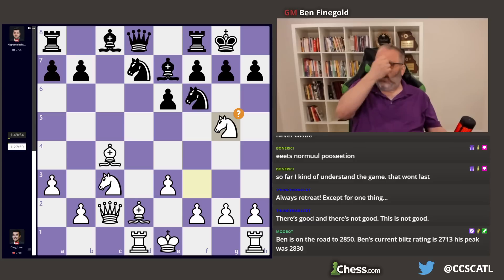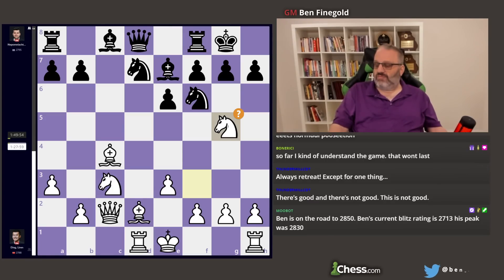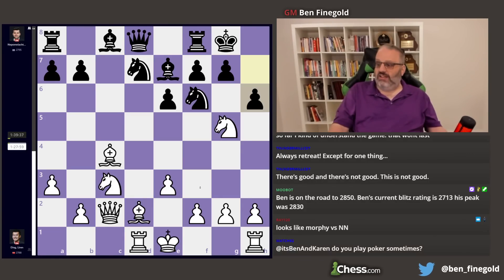I wouldn't give that a question mark — it's not the best move. He wants to play for a direct attack against the Black King. So Black played H6. And Knight here doesn't make any sense unless you play H4. Otherwise, why'd you go here?